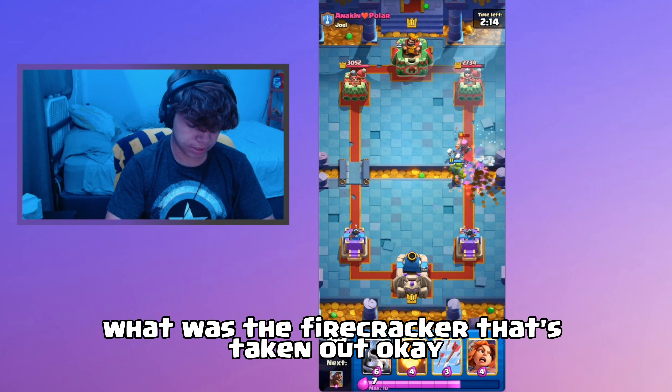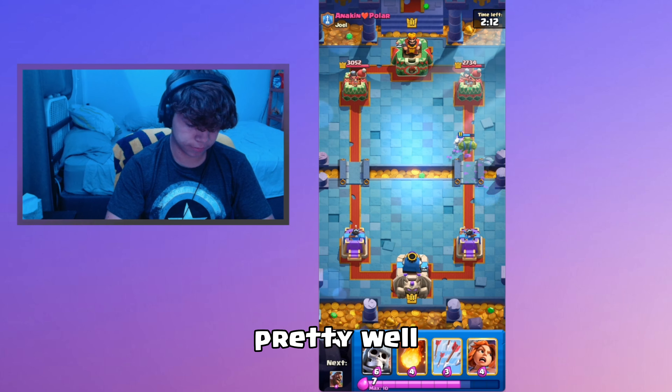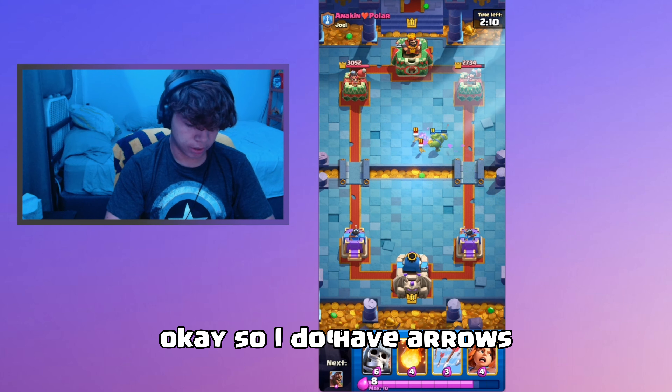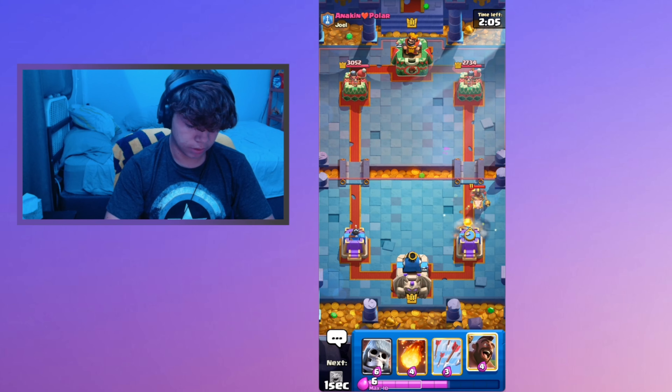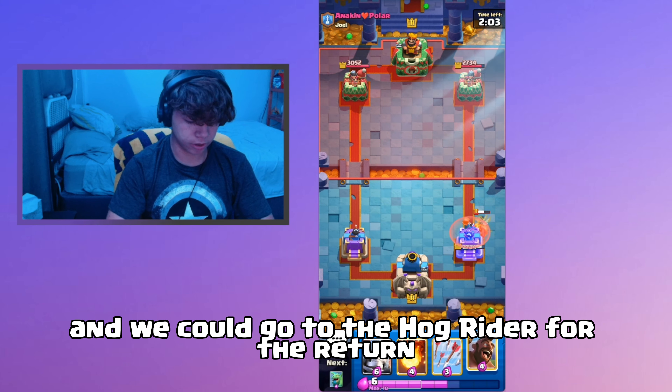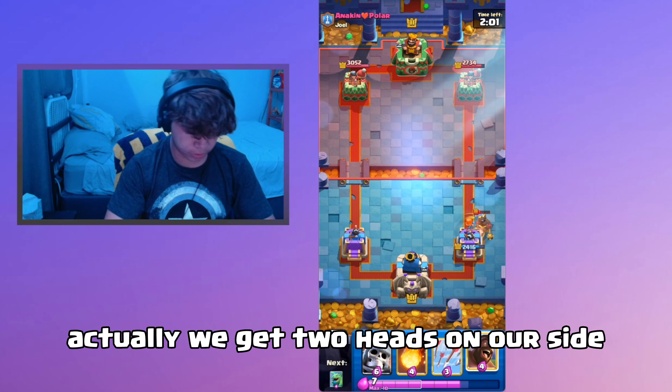I could go Scurmy but if he goes with a Mini P.E.K.K.A. it would make no sense. It looks like he might have a bait deck. Let's go Scurmy. Hopefully the Firecracker gets taken out — it does pretty well. I do have Arrows and Fireball for the Firecracker, so Valkyrie.